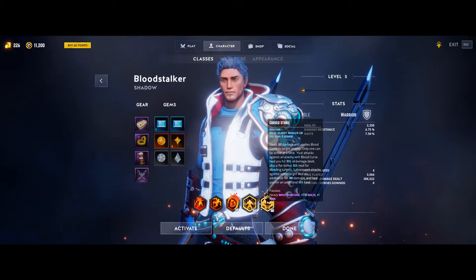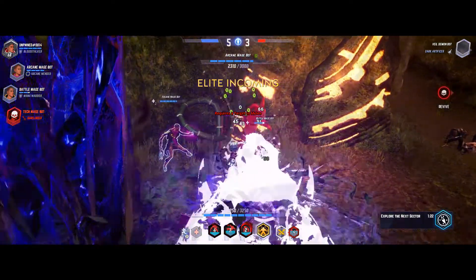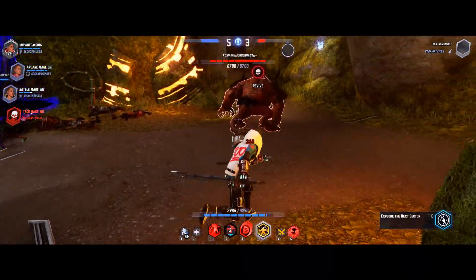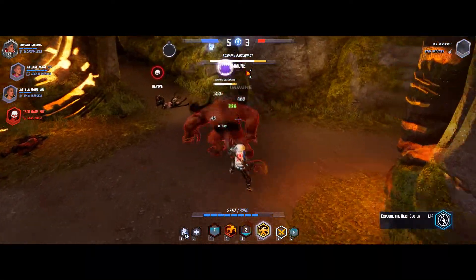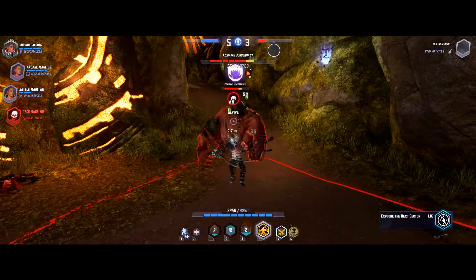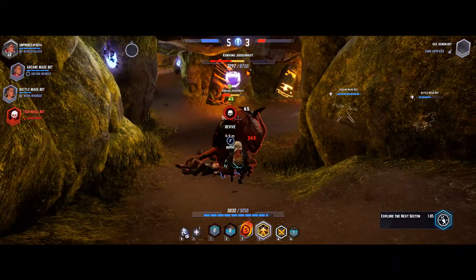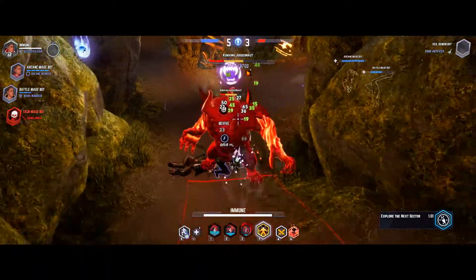Now I'm going to switch over to some gameplay to show you how some of the abilities play out against an elite and the boss. I started up an adept solo versus AI match. I'm fighting an elite and I'm going to show you how the Dive Bomb interrupt works when he does his AOE ground pound — boom. Then I just kill him without even using my ultimate, showing the damage output without it.